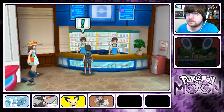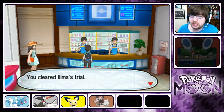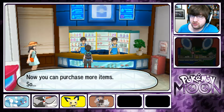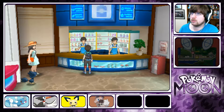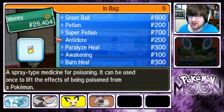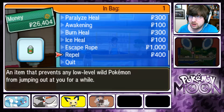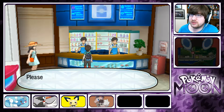You have a Sparkling Z-Crystal — you cleared Ilima's Trial. Congratulations, now you can purchase more items. Welcome to the PokeMart. So every time I clear a Trial, it unlocks new stuff in the Mart? That's kind of cool.